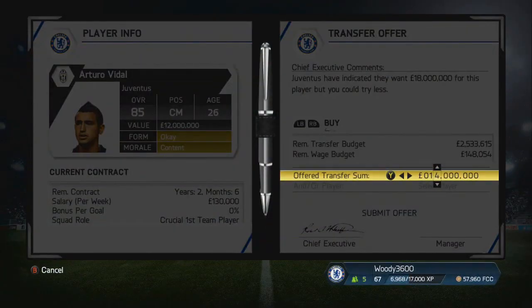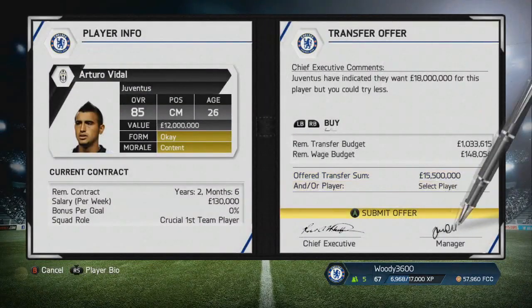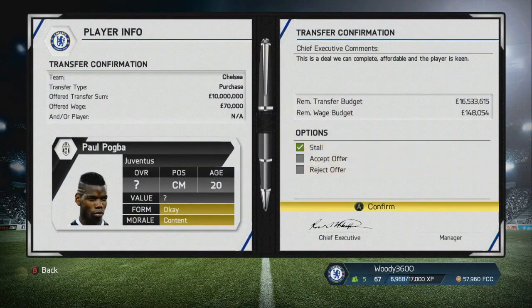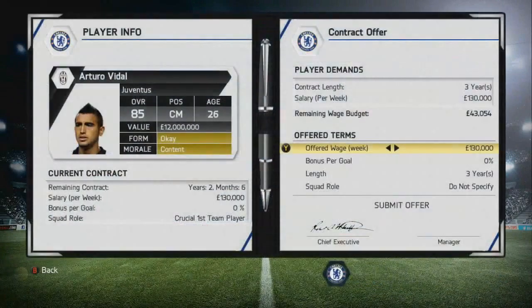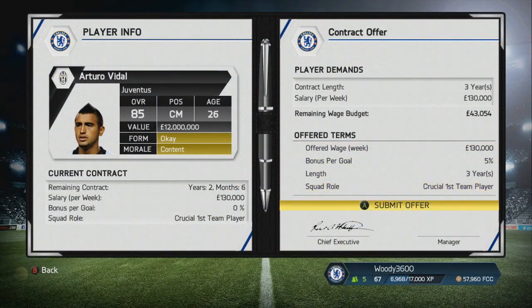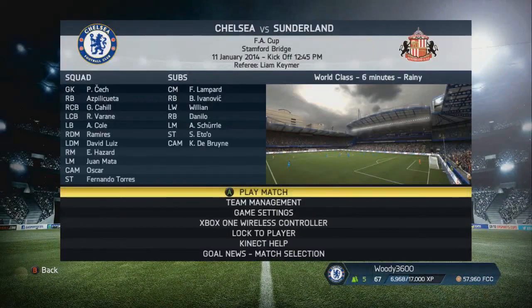So we're going to put an offer in for Arturo Vidal. The offer of £14 million was rejected so I'm going to offer £15.5 million. Vidal was the player that most people voted for in the comments of the last video. The options were Paul Pogba, Arturo Vidal, and Freddy Guarin. Vidal got the most votes and we had the £15.5 million bid accepted. We're going to offer him a contract of £130,000 a week for three years as a crucial first team player, dropping David Luiz to centre-back and putting Vidal in the starting line-up alongside Ramirez.